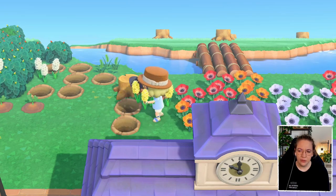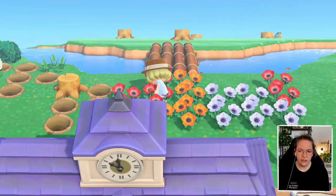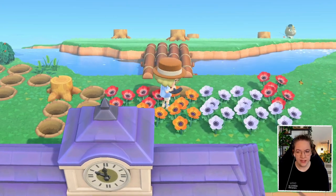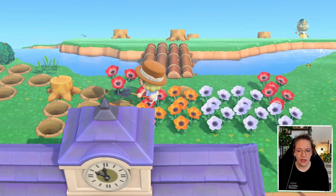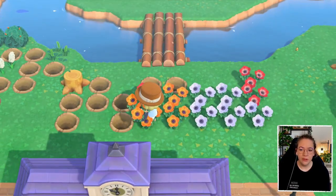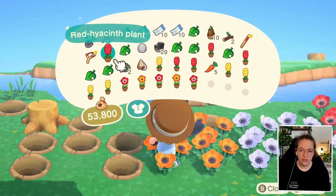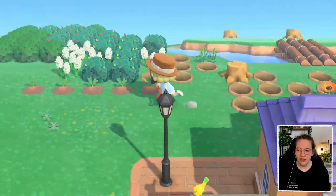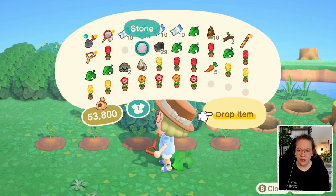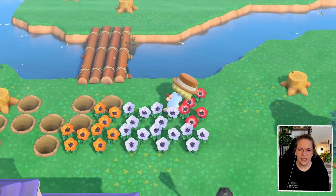I'll probably move the crops to another place, not just right here in the middle of nowhere. They don't grow on the beach I'm pretty sure. I don't want to put them by the entrance because the entrance might be one of the first things we actually start building up and then I'd just have to move them again. Let's just drop a couple of things so I can get the flowers and then go ahead and sell them.